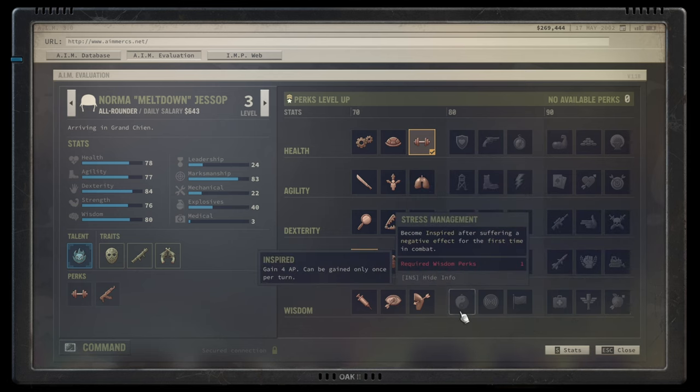Stress Management makes you inspired the first time a negative effect hits you — very niche, C to D tier. Not great compared to the stronger wisdom talents.